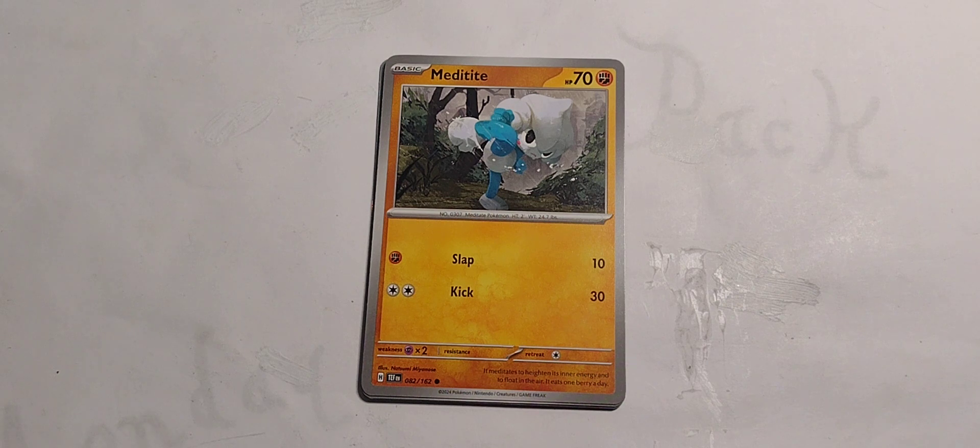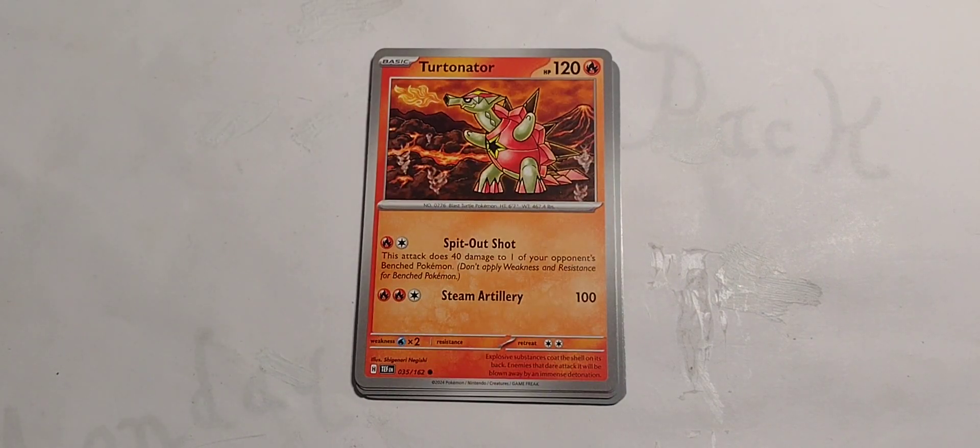Meditite. 70 hit points, fighting type. Single fight — Slap for 10. 2 colorless — Kick for 30. Punch, kick — it's all in the mind.